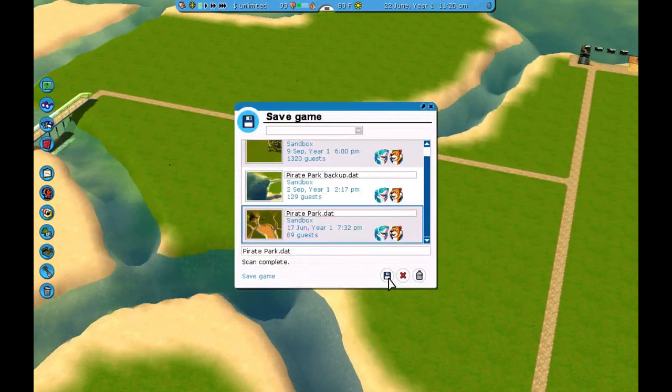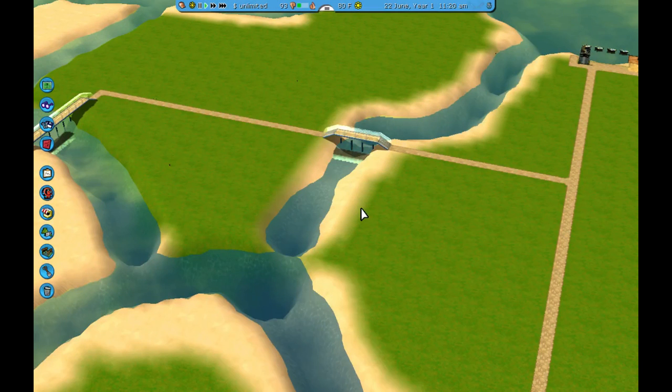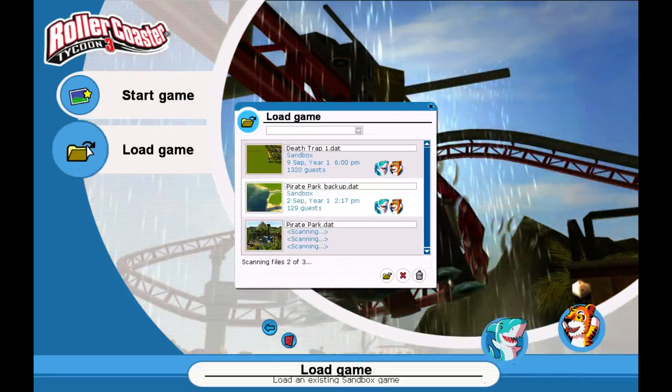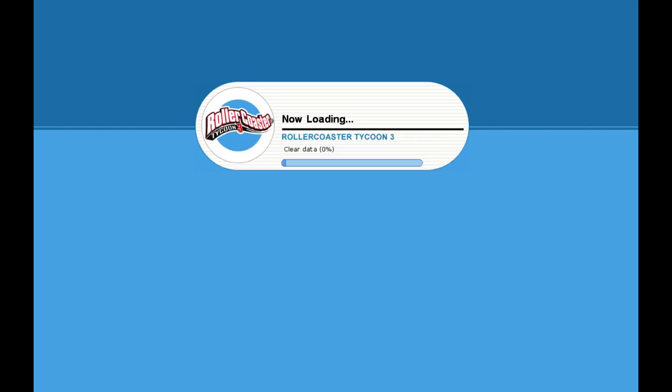I'm going to save this while I'm thinking about it because otherwise I'll crash the game doing something really silly. I didn't mean to exit when I saved, but I do try to save a lot because I have occasionally had this game crash on me. I don't know why - sometimes I just do something with the terrain or put something down and I'm just done. And that really stinks because then I've lost all my work, and we've been working on this for 10 minutes just to lay all that path down.